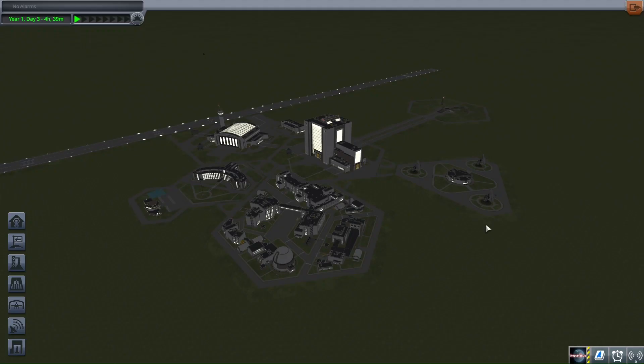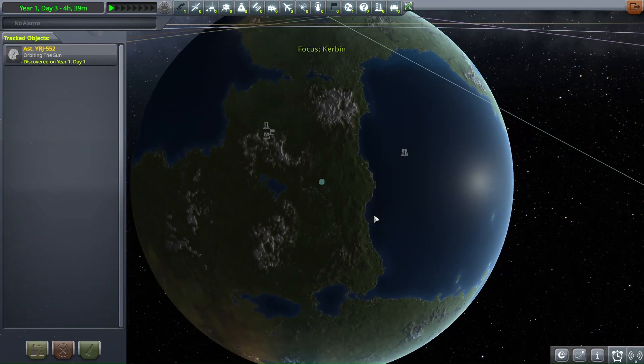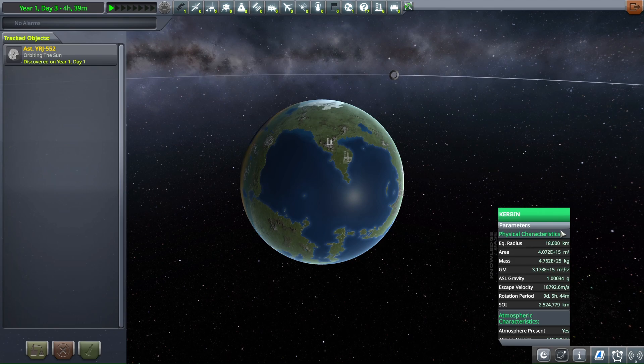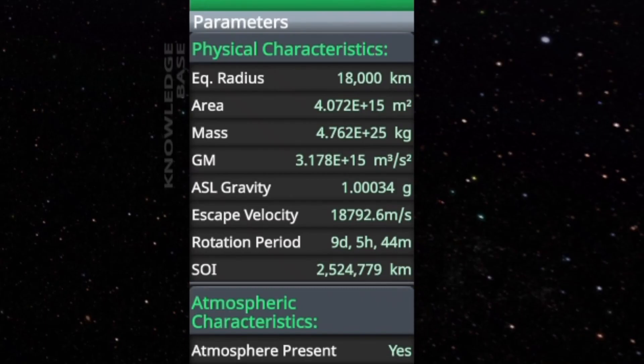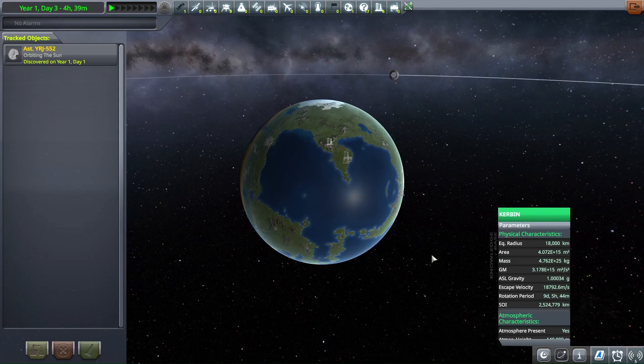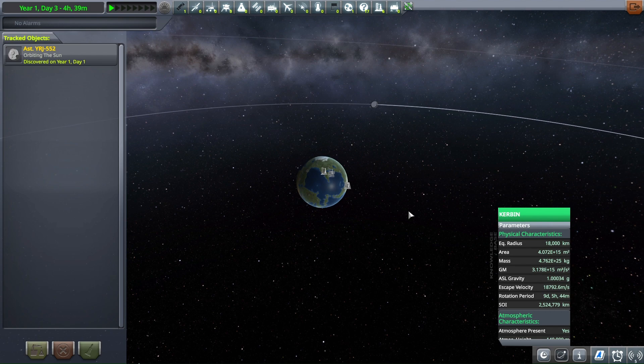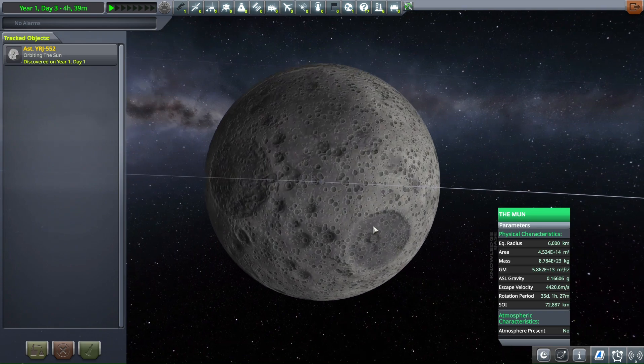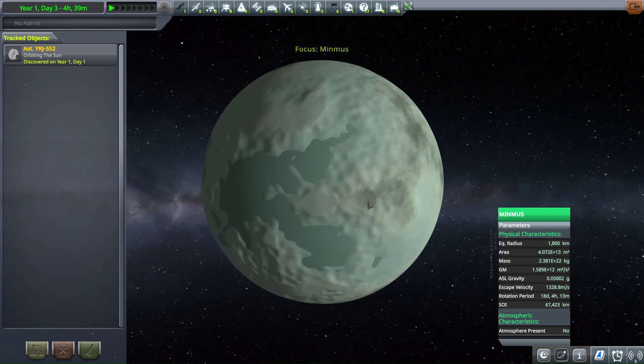So we go to the Space Center and, you know, looks normal, right? Then we go to the tracking station and... Kerbin's radius is 18,000 kilometers. That's right, I've scaled everything up by a factor of 30, so everything is like three times the size of the real solar system now.